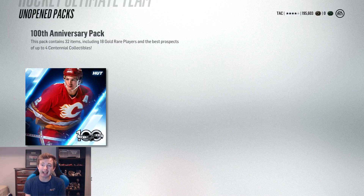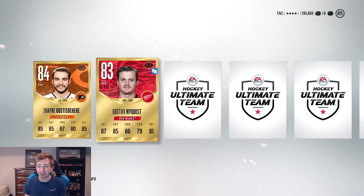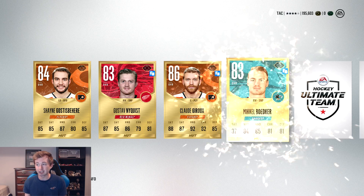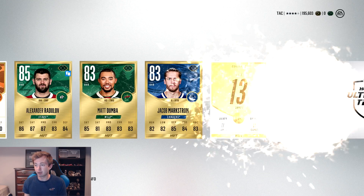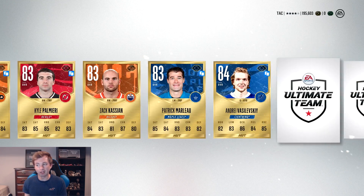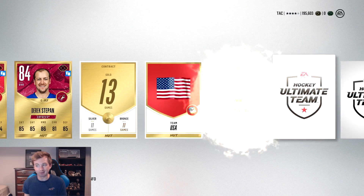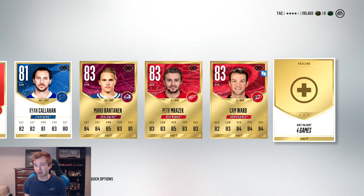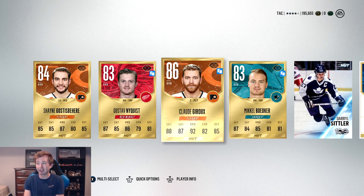Final pack of the episode — the 100th Anniversary Pack: 32 items, 18 Gold Rare players. Let's end it on a high note. I'm hoping for 87+. We've already had so many sick pulls. Ghost off the bat, that's solid. Night Fist also solid. Claude Giroux at 86 — he sells for a lot. Sittler there, a collectible, Radulov, a couple 83s. Come on, 87+. Rantanen's pretty sick but that's not a great rating. No 87+ but I can't be upset — we've got two collectibles and the Claude Giroux.